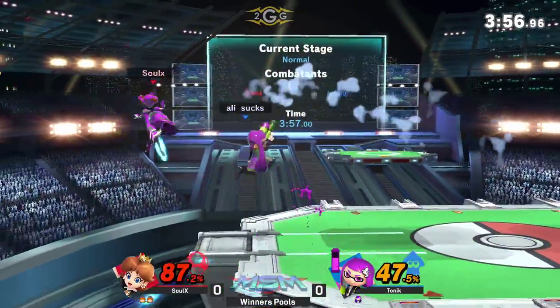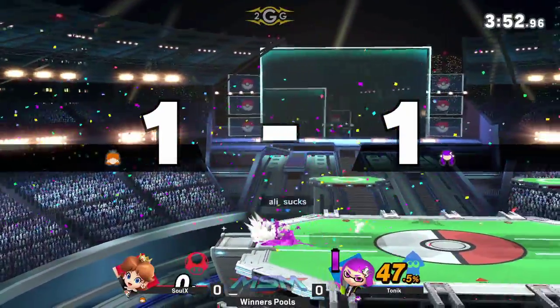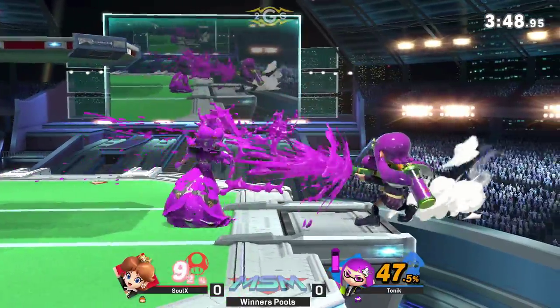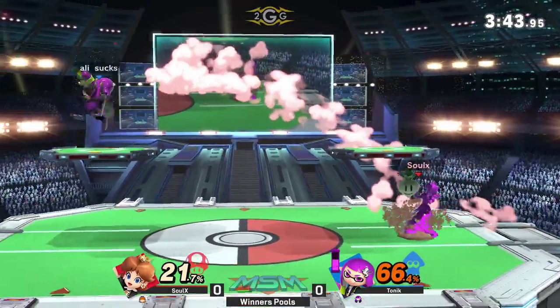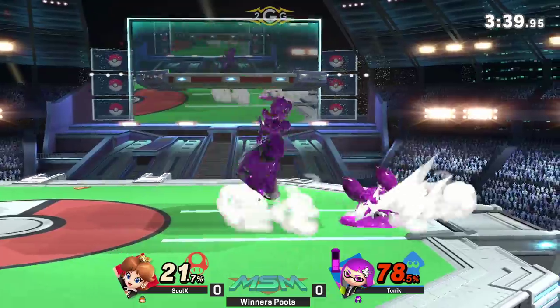Gets 47% on. Straight throws out a grenade at him — oh, another one. The second one. Nice snipe coming in from Tonic though. You cannot dash grab or dash attack the splattershot — so why? That's day one stuff. That's too stubborn.